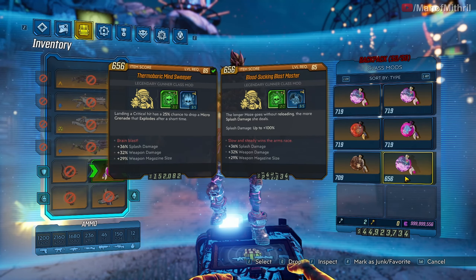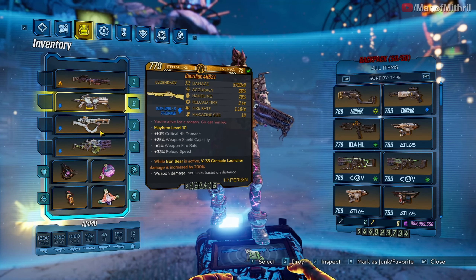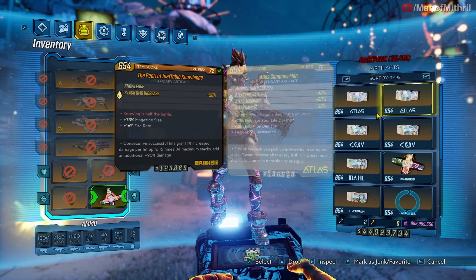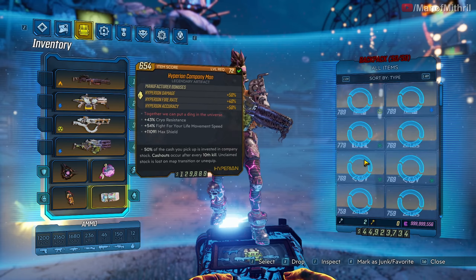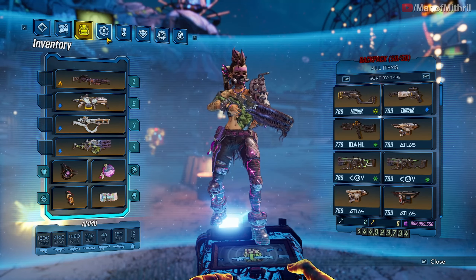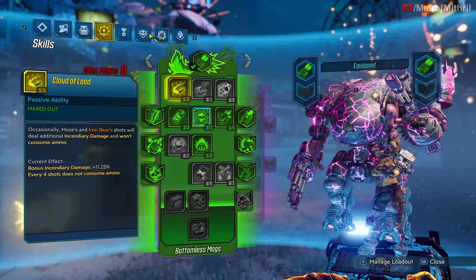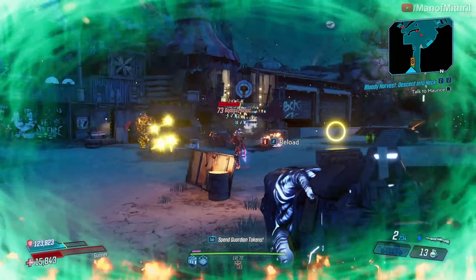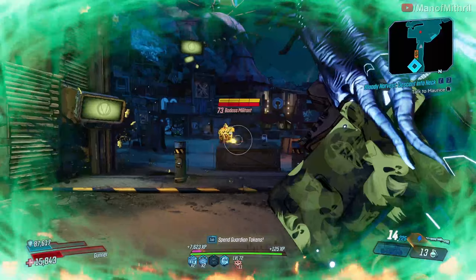Let's just do minigun — okay, so we hop in, we exit and Iron Bear should despawn. We have terror! I should point out what I have: Infernal Wish and Minesweeper — I should probably put on Blast Master since this thing does splash damage.